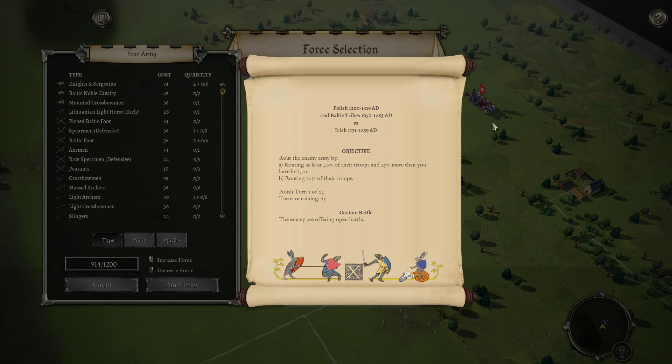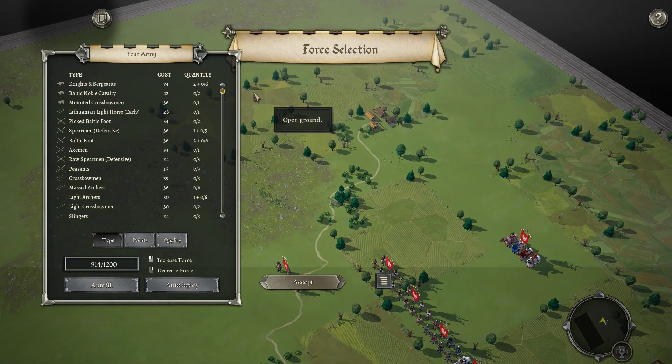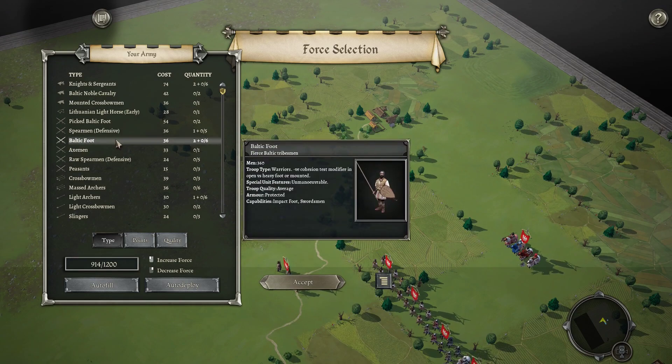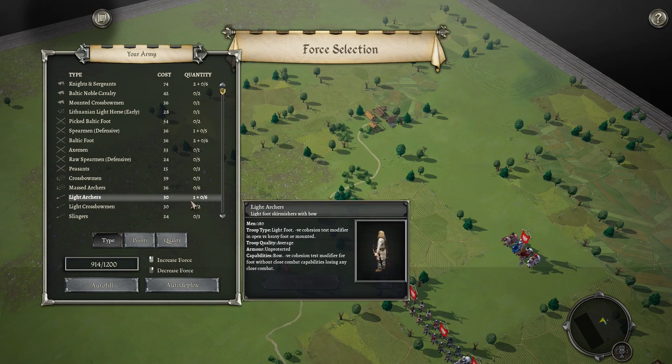This might sound like a weird matchup, but I've just noticed that this Irish list seems to be doing very well, and I was trying to come up with a list that might be effective against it. I came up with Polish with Baltic allies because they have Baltic Foot Impact Swords and a decent chunk of Light Archers.